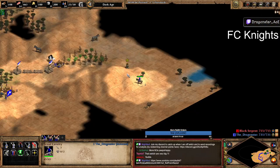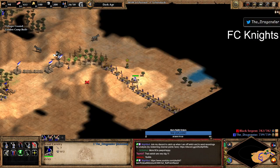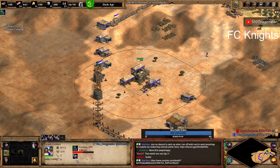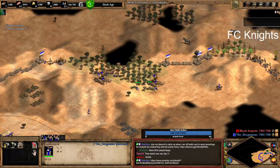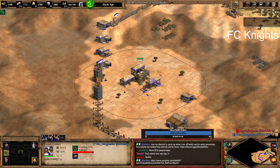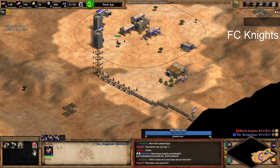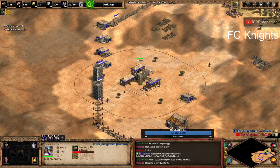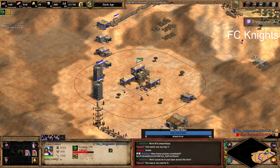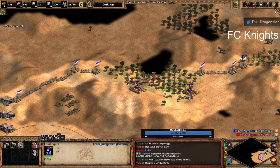At least two or three villagers to wall up so that we can be walled in at the correct timing. This looks very excessive but this is how you should be planning your walling and we're gonna go up at 28 population. This is a very bad map for FC, yeah, but I'm still showing how it's done — even if the map is not ideal, if I can do it with a bad map you can do it with a good map.